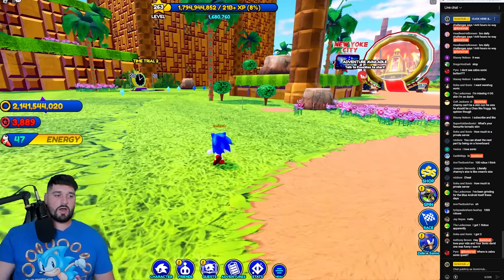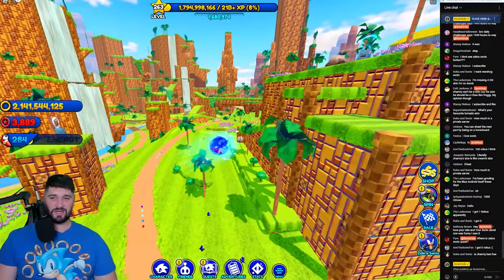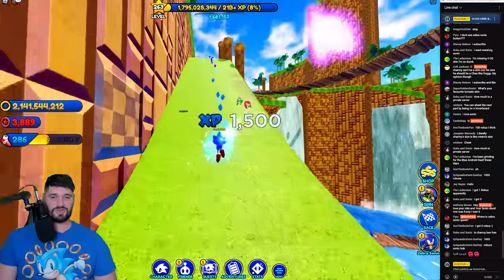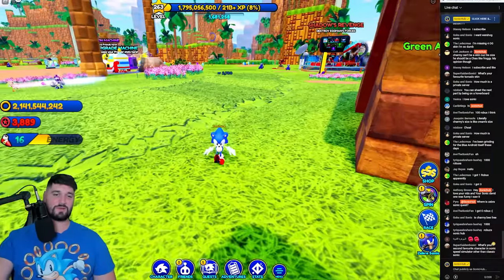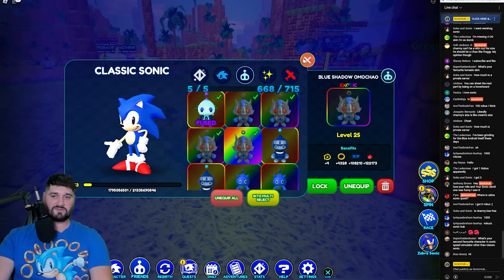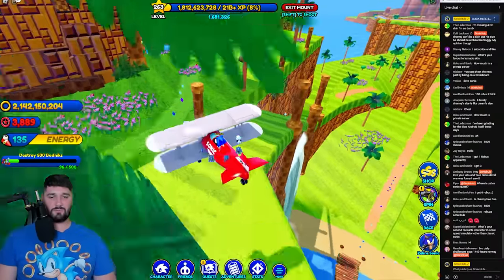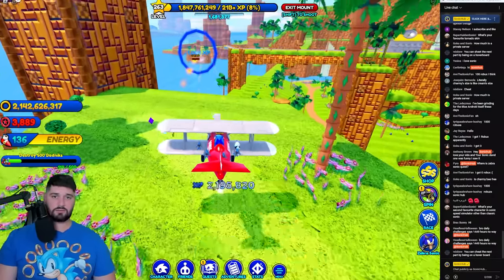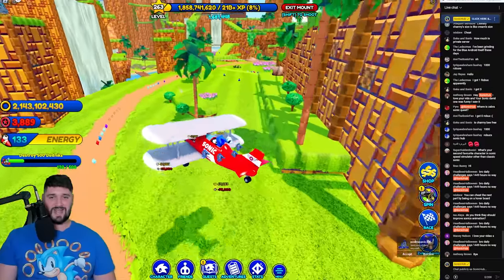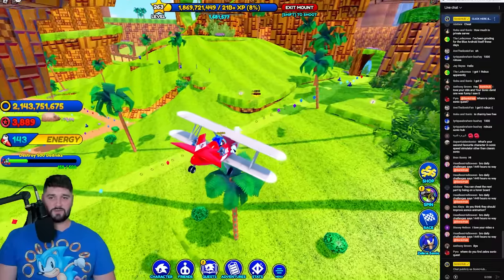Alright, let's finish up our boost time requirement. We are in Emerald Hill — one of my favorites. It feels very open-world Sonic-y. So Zebra Sonic — we've done four out of five objectives. The last thing you want to do is equip your best Chao, typically ones with a damage stat, hop on your Tornado, and get busy in Emerald Hill. This is the fastest way to get badniks. If you don't have Emerald Hill unlocked, you can get them in Green Hill, but Emerald Hill is by far the fastest way.